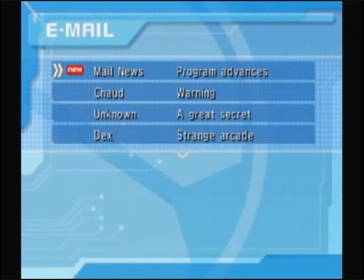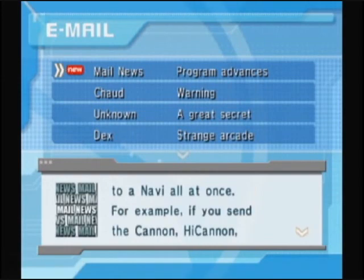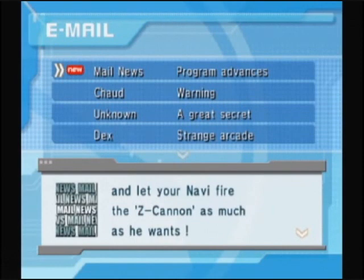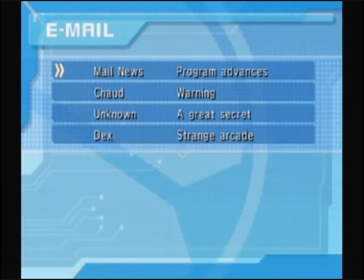And Mail News about Program Advances. PA stands for Program Advance, which is a phenomenon that occurs when a certain chip combination is sent to a navi all at once. For example, if you send the Cannon, Hi-Cannon, and Mega Cannon, a PA will turn your navi invincible for a time and let your navi fire the Zeta Cannon as much as he wants. There are many other PA combinations, so experiment with them. Well, I've been doing that.